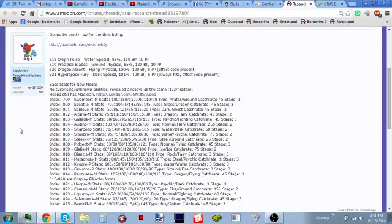Mega Sableye: 50 HP, 85 Attack, 125 Defense, 85 Special Attack, 115 Special Defense, 20 Speed. It does get Magic Bounce, which is cool, but these stats would've been way better if it had kept Prankster — it would've been an annoying wall. It's gonna be good for doubles honestly, but singles — not at the moment.